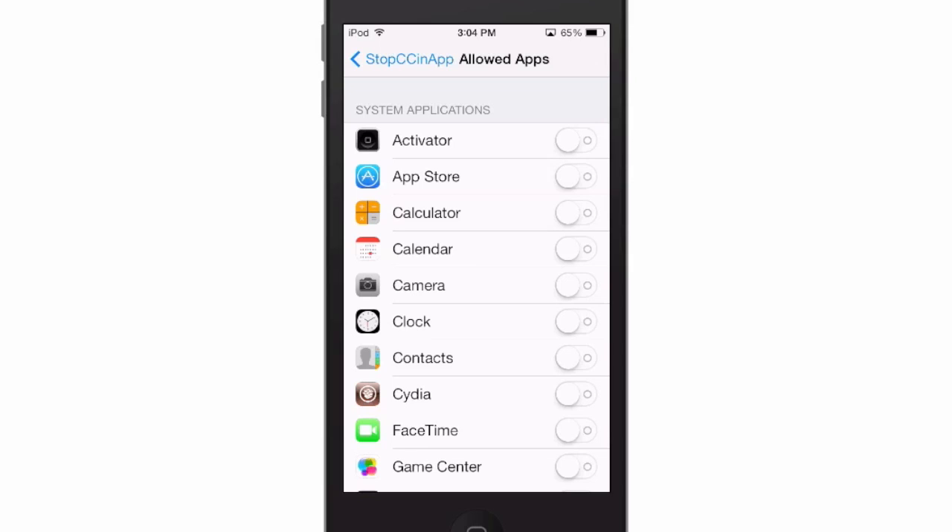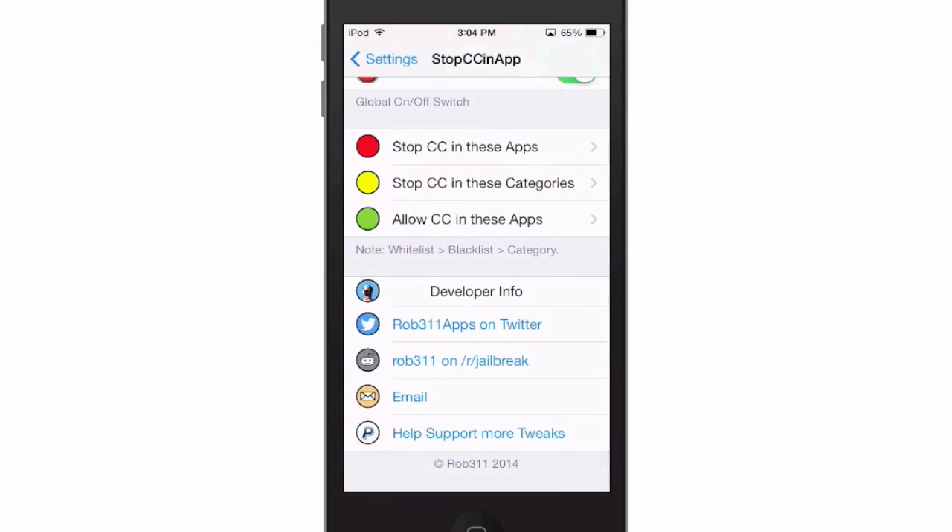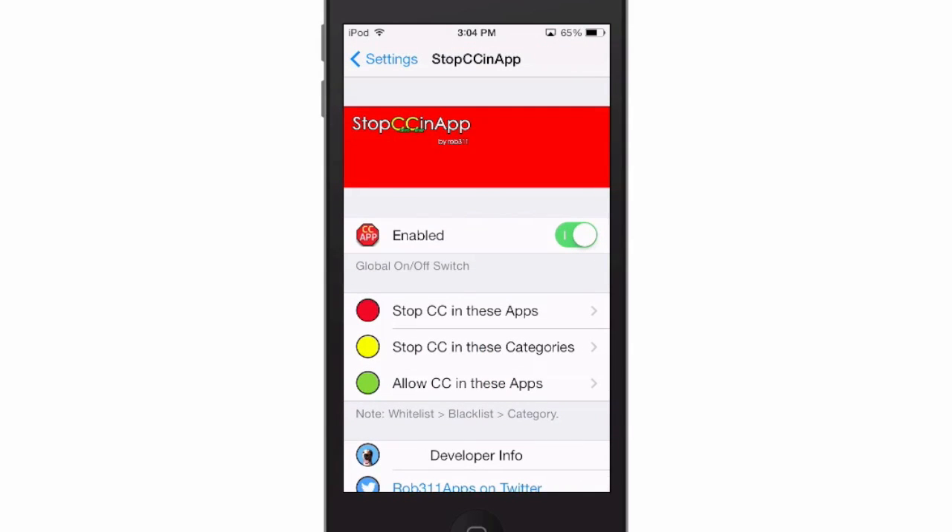The whitelist contains applications that allow the control center, so everything else would not be allowed the control center. Keep that in mind. It's Stop CC in App and it's available for 99 cents in Big Boss.